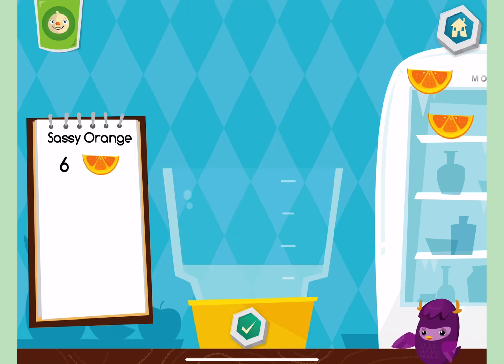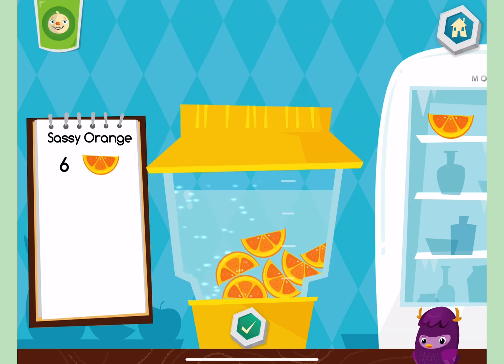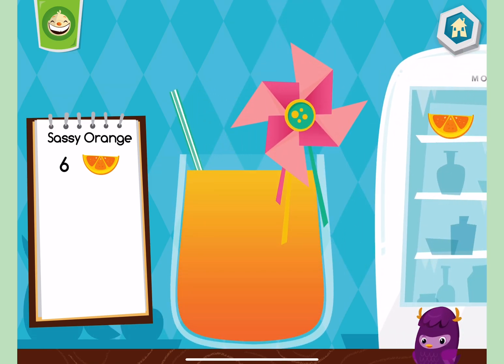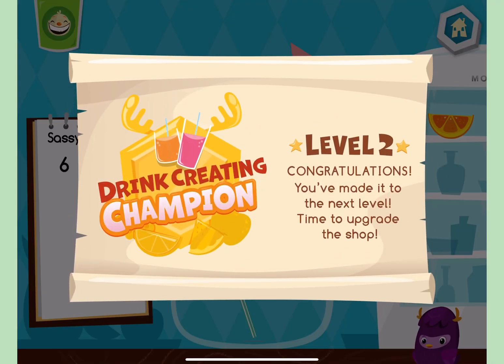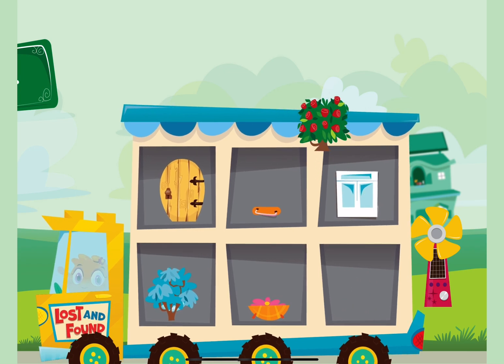Let's make a sassy orange. Yummy. You are a drink creating champion. Choose an item for your city.